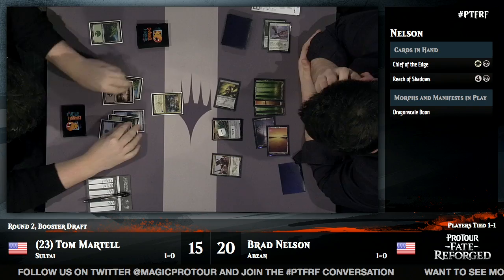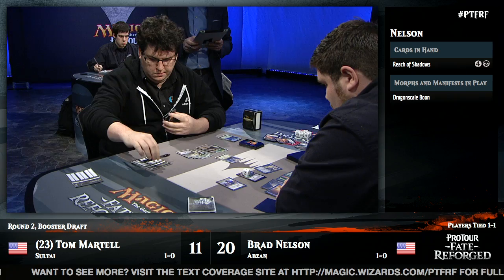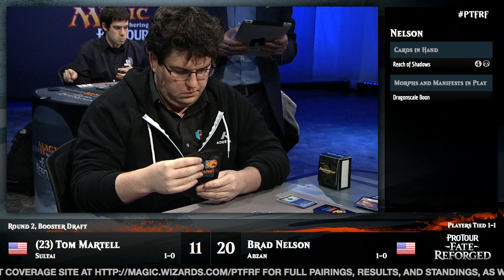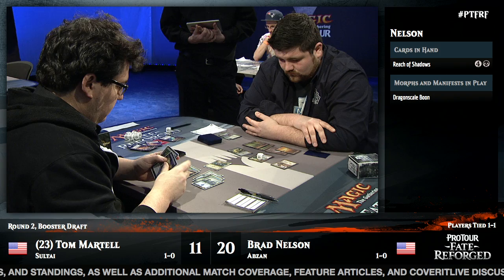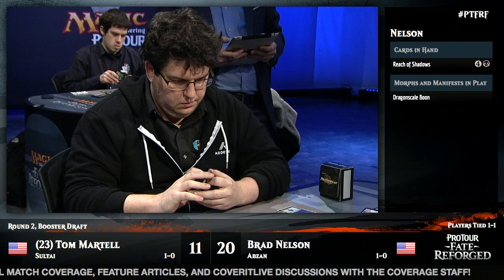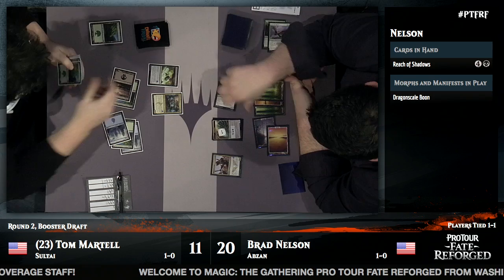Good discipline from Brad — a lot of players would say 'I started on five cards, my only chance is to come out strong and aggressive.' But he realizes that Martell has drawn so many cards, the chances of steamrolling over him are low, so he hangs in there and is more stingy with his removal. Brad is down to one card while Tom effectively has nineteen in hand from Brad's perspective. Tom is down to 11 — so it's still anyone's game. Reach of Shadows takes down the flyer, and Hooting Mandrills comes down for just one green mana.